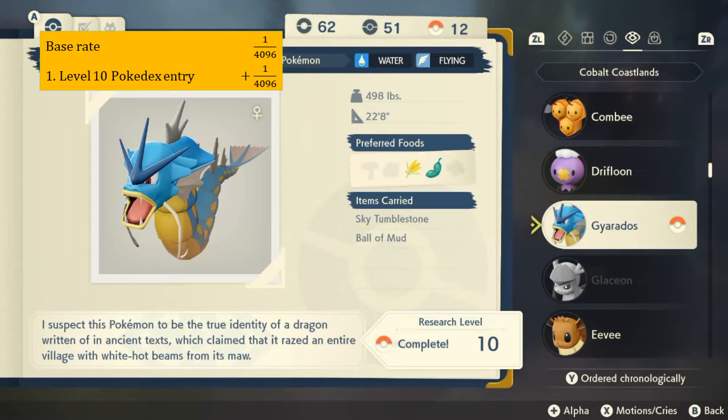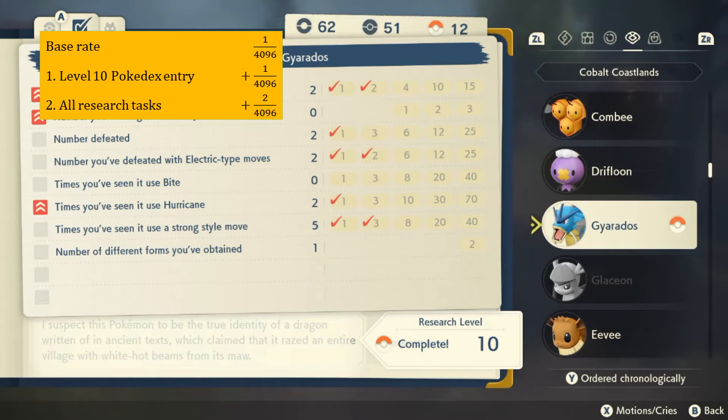First, you can increase the rate to 2 in 4096 by reaching Research Level 10 on that Pokemon's Pokedex entry. Second, you can increase the rate to 4 in 4096 by completing every single task for that Pokemon's Pokedex entry.